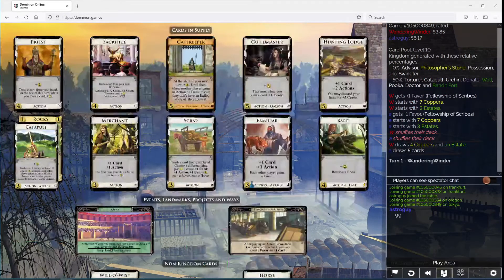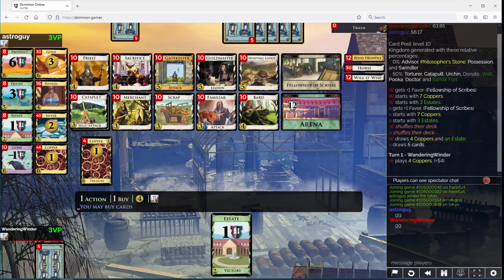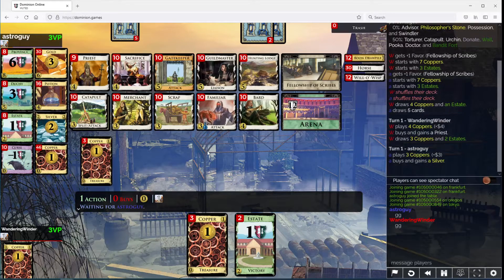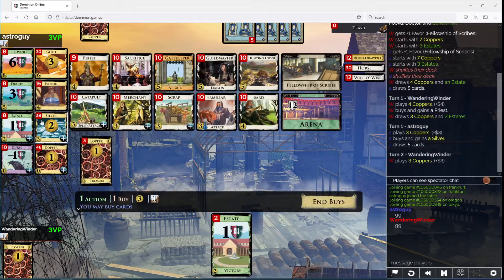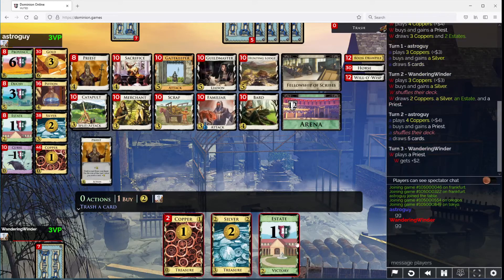Wandering Windor here. Some Dominion and a favor of a card. Let's go Priest. Guildmaster Hunting Lodge can be quite the thing to do here. I'm gonna go Silver — I want to get Hunting Lodges primarily.